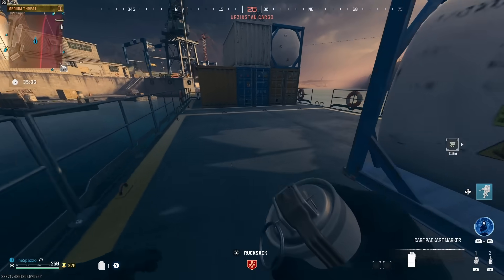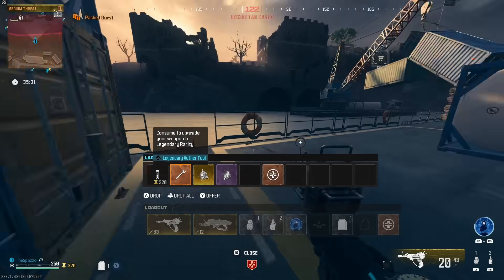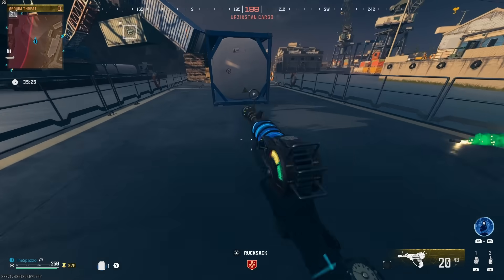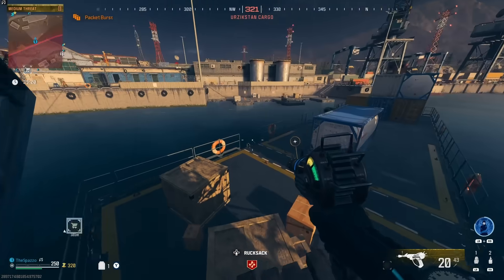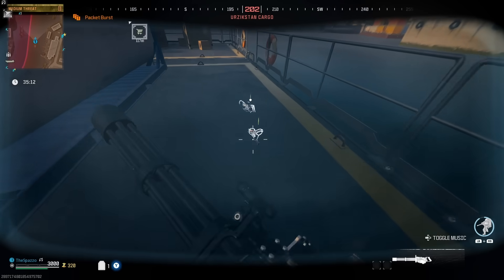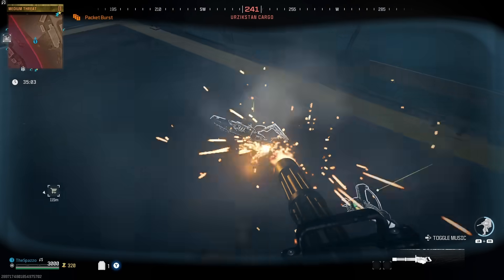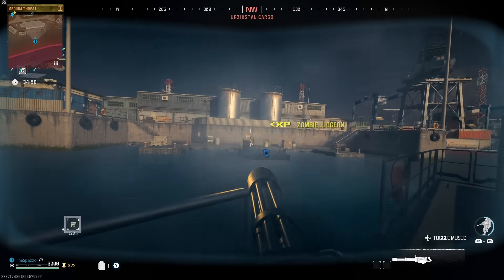One of the subscribers on the channel mentioned that you can actually throw a juggernaut on the ground, which is what we're gonna do, and you can put your legendary tools on your wonder weapon. I brought these two in for the VR 11 because I heard the VR 11's the best. Shout out to the subscriber who told me this. You drop these, grab the jug suit, wait for it to go all the way down, and supposedly you'll get these again but they'll be gray — base rarity.